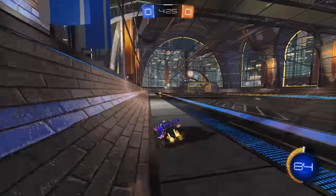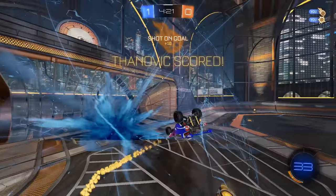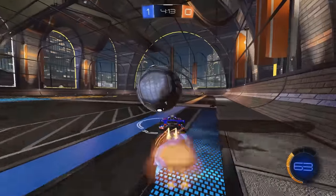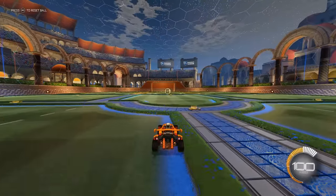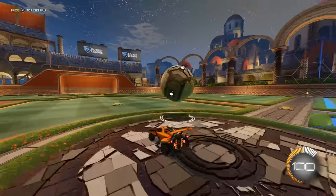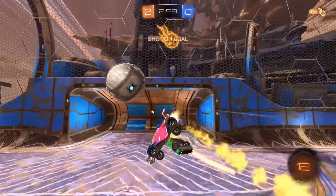But starting at the start, the main thing to focus on is getting used to your car and hitting the ball properly. You'd be surprised how many people just throw themselves at the ball and hope it goes in without really thinking about how they're hitting it or even what direction they're facing. Remember that this is a physics-based game. Hit the ball from the right-hand side and it goes left. Hit the ball from the left-hand side and it goes right. So learn to use your car to hit the ball where you want.